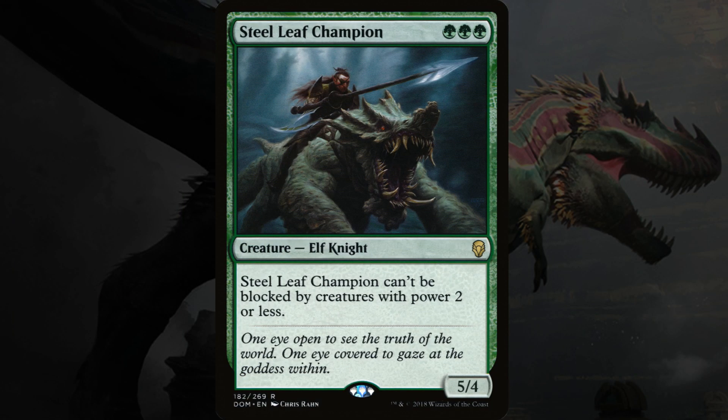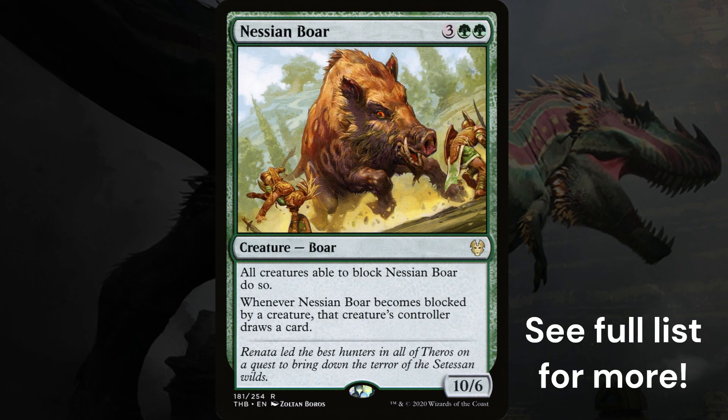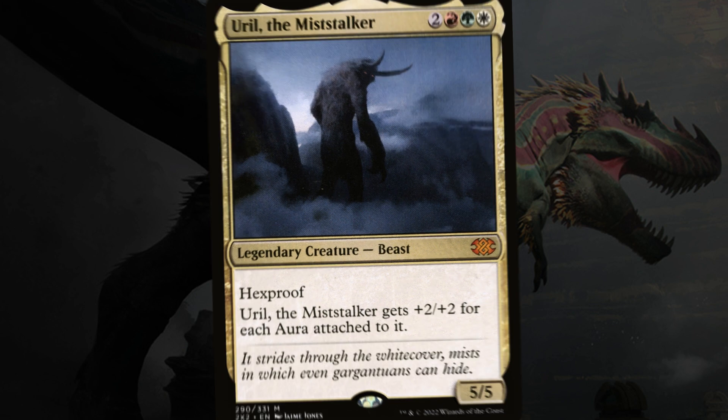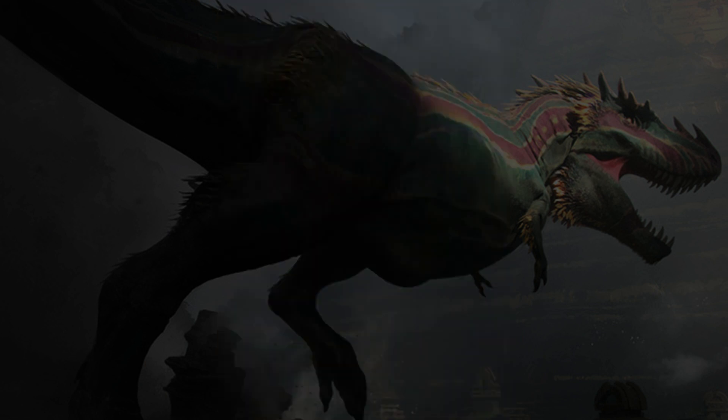There are a handful of other cards I didn't discuss, mostly just simple creatures that don't require any explanation. If you'd like to, you can check out the full deck list — link in the description. If you're interested, I have a couple more of these beginner deck techs: Yurl the Miststalker focuses on making one really big creature and winning with commander damage, and Braid's Conjurer Adept tries to cheat in enormous powerful creatures without paying their mana costs. You can check those out if you're interested, and I'll see you there!